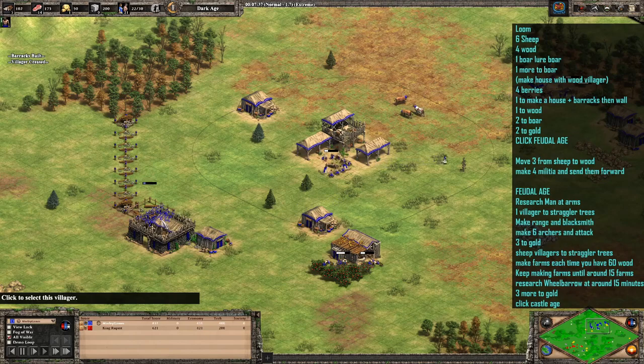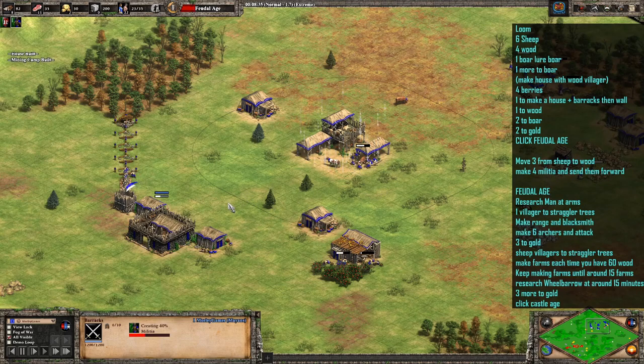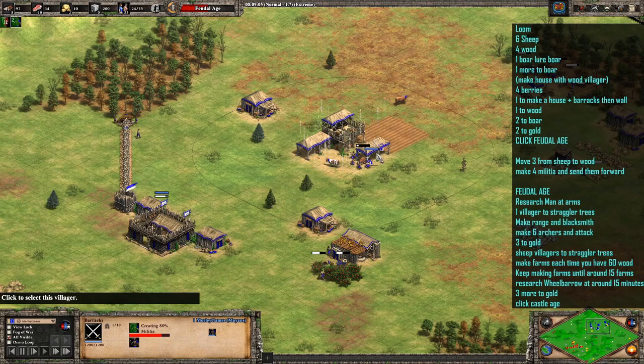This villager who built the barracks can just carry on walling up at this point - walling is included in this build order, which is good. We've clicked up to the feudal age. We've sent three villagers over to the wood just to give us a bit more wood income, and kept those villagers on the sheep. We have started to make the militia. We're going to go for four - you can go for three if you're more comfortable, and then you'll have a little bit of extra food in the bank for clicking up to castle age later. We've just added a farm now as well; you might want to add a second farm just so the sheep last a little bit longer.